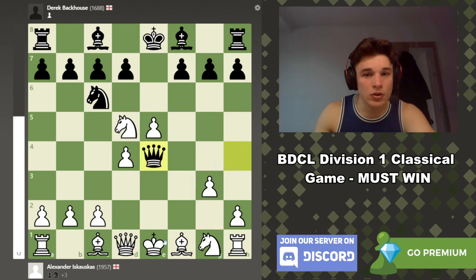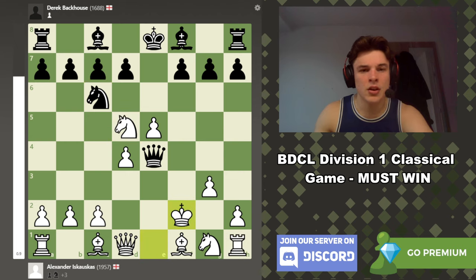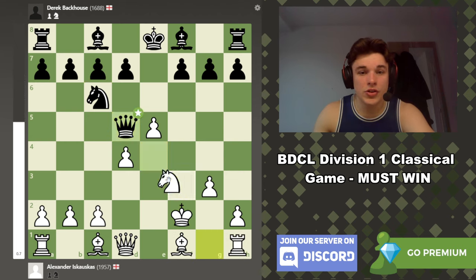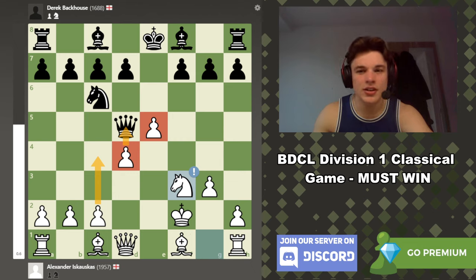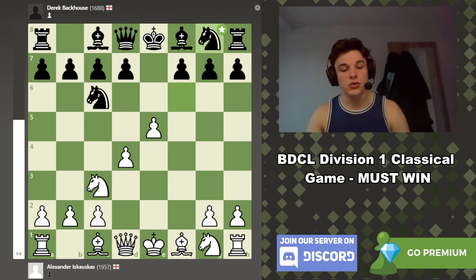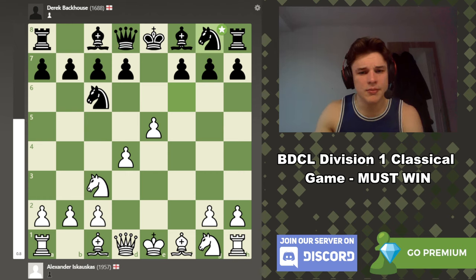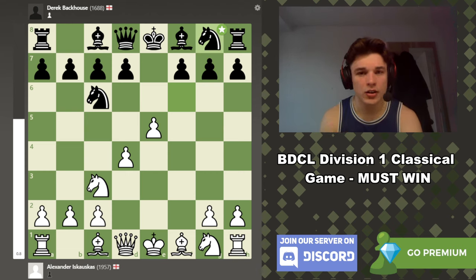I actually saw this in the game — you can play Nd5 here, because after Nxd5 you have Qh4 check. If g3 then Qe4, and you can go Kf2. White is up no material but has a massive center — probably playing c4, d5, taking massive control, and the king is a bit exposed but it's difficult to exploit. However, Nd5 is a hard move to find, and my opponent played the more logical Ng8. He was taking quite a bit of time — as of move six he was down to about an hour and five minutes, and I was blitzing these moves out. Over the board chess is very psychological.